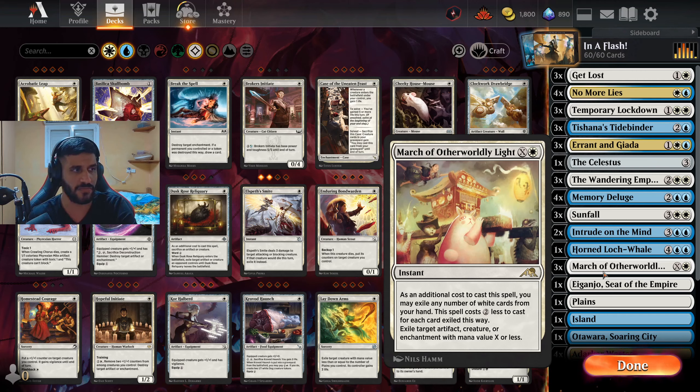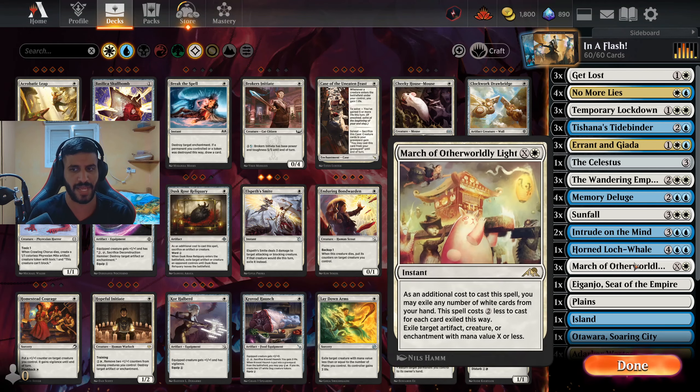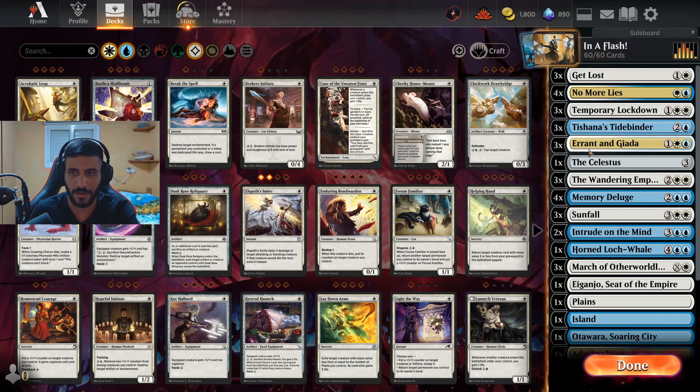We also have three copies of March of Otherworldly Light. I initially had two but added a third because it can deal with artifacts — especially the Orb-Rask Forge which is quite common right now. It can also deal with pretty big tokens cheaply for just one mana. Running 27 lands means you'll have enough mana most of the time to pay for whatever you need, so March is a really flexible and powerful card.